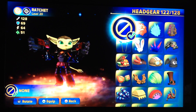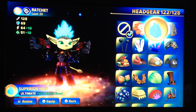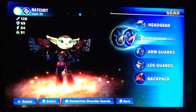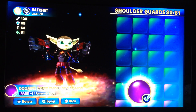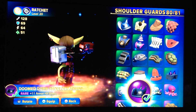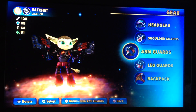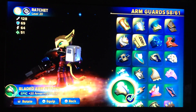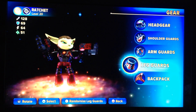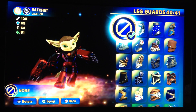He doesn't really have any headgear, but if you want to give him headgear, go ahead. Alright, shoulder guards. And for arm guards, I gave him the bladed arm guards. Those are cool, right? I didn't give him any leg guards because I didn't think he needed them, but you can if you want to.